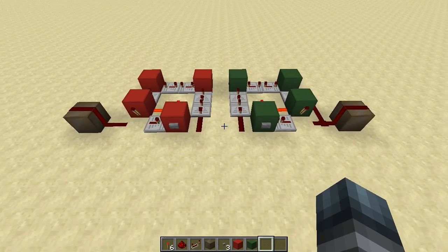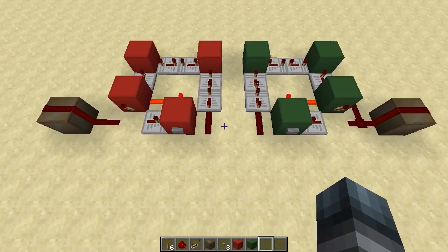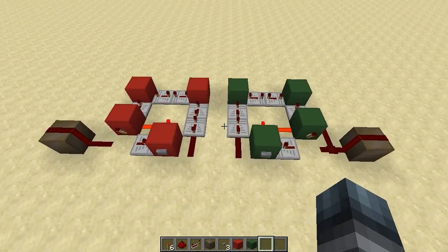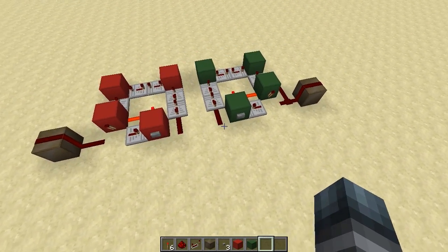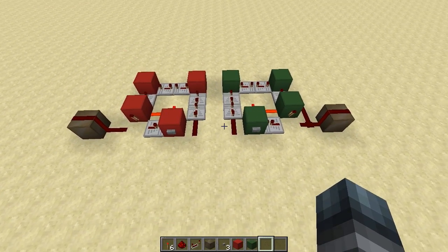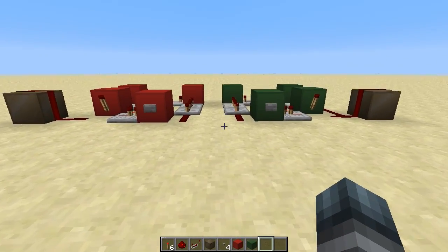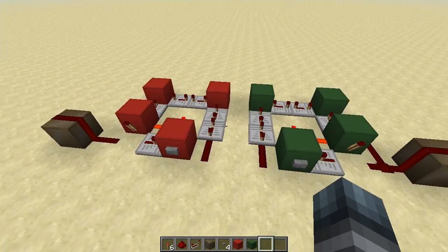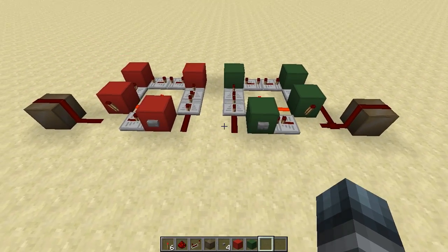For a mob crusher you usually need about 20 repeaters to crush the mobs, but with the circuit I'm going to show you today you only need 10, so you can save 10 repeaters. In survival this can be pretty handy because a repeater uses three redstone dust, so you can save 30 redstone dust when building a mob crusher. If you need a lot of these delay circuits in your survival world, you're going to enjoy this little trick.